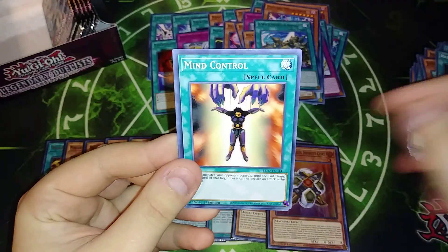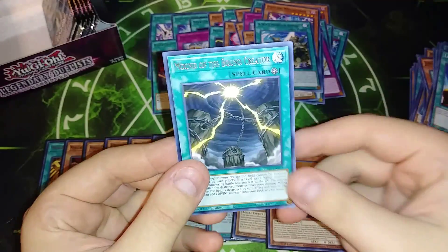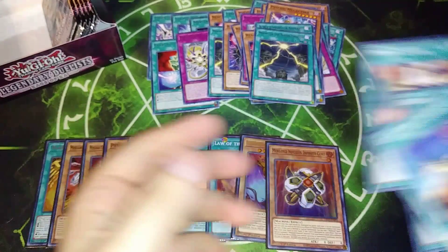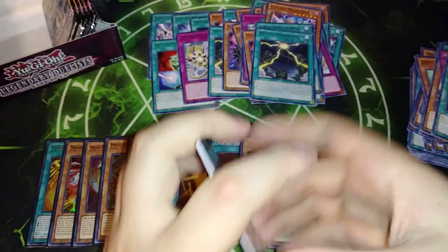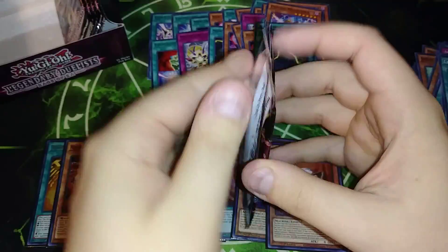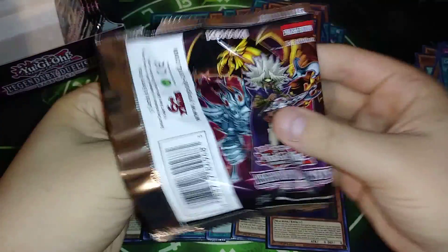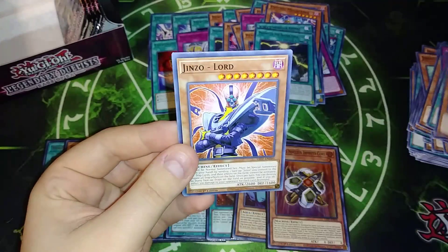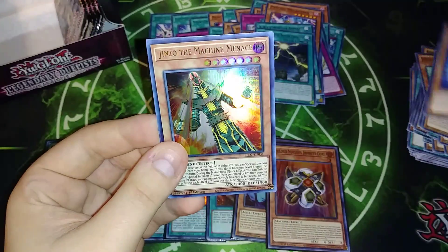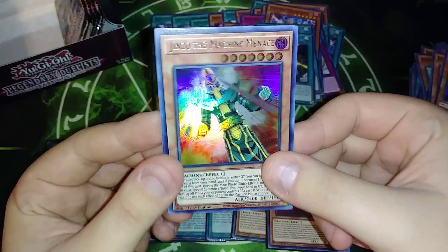We got Reboot, Mind Control, Brain Control, Left Arm Offering, and a Mound of the Bound Creator — I got the same pack earlier, it was nothing but spells. We got one of the Astro Mechlords, Jinzo, Weiss — and there he is, there's the boy. Jinzo the Machine Menace! How many Ultra Rares is that? One, two, three, four, five — this is the fifth Ultra of the box, we might have one more.